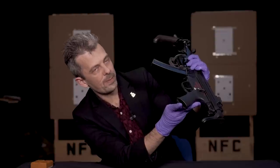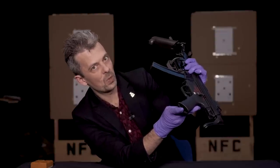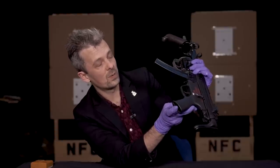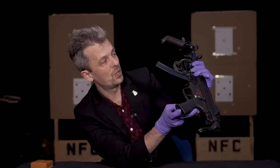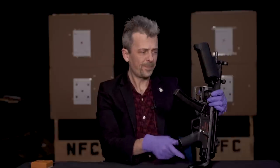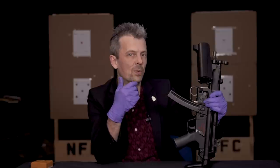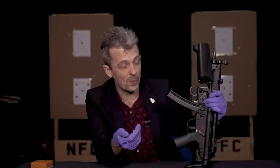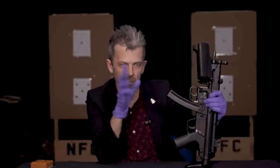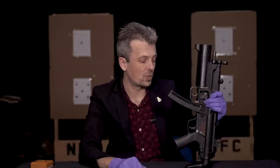40 millimetre — 40 by 46 millimetres is the designation of this round. There are longer 40 millimetre grenades. This is chambered for the standard shorter round, which is a very clever — what's known as a high-low pressure system — where it's essentially able to handle the recoil of the round with a sort of bleed-through system inside the case. Suffice to say, you can comfortably fire this from the shoulder.